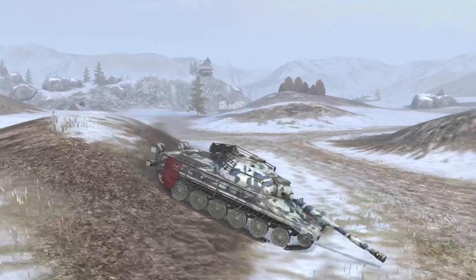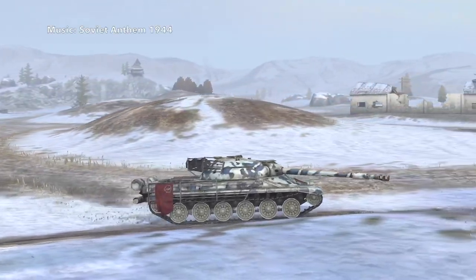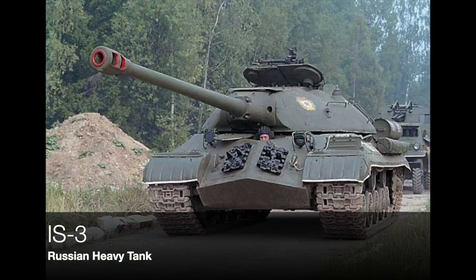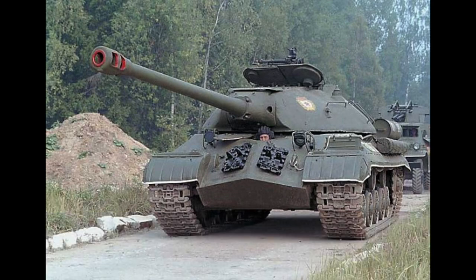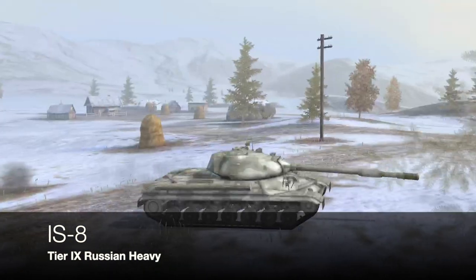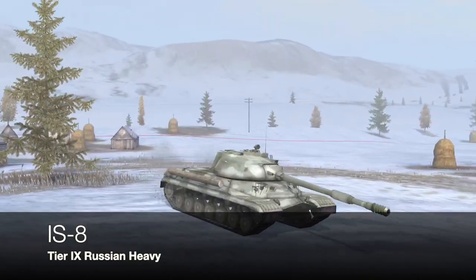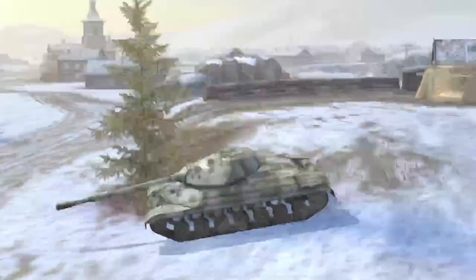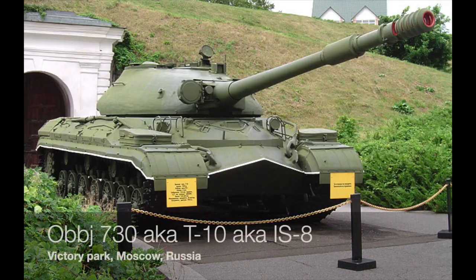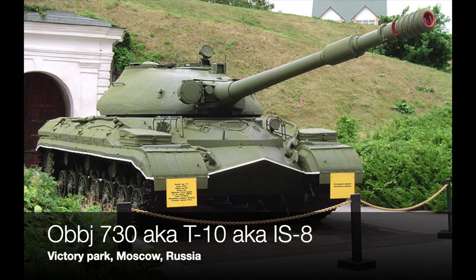To give it its more correct designation, the IS-8 was the Object 730. What they did here was keep the mobility of a medium tank but give it some attributes of a heavy tank. They took the turret from the IS-3 and intended to stick it on top of a medium hull based on the IS-8. You can see it has a very well-defined pike nose — more so than the IS-3 — and the T22 hull is basically that hull shortened and based on a T54.